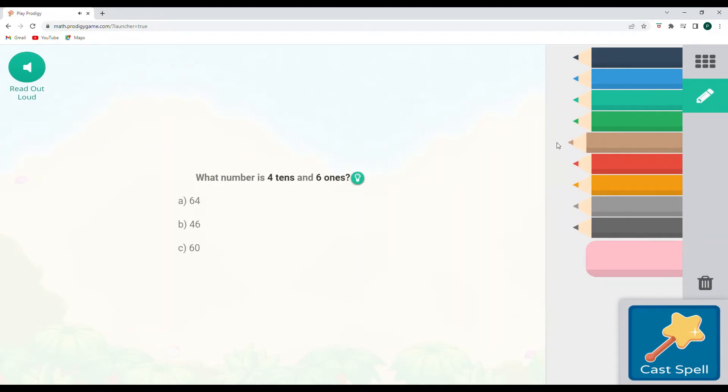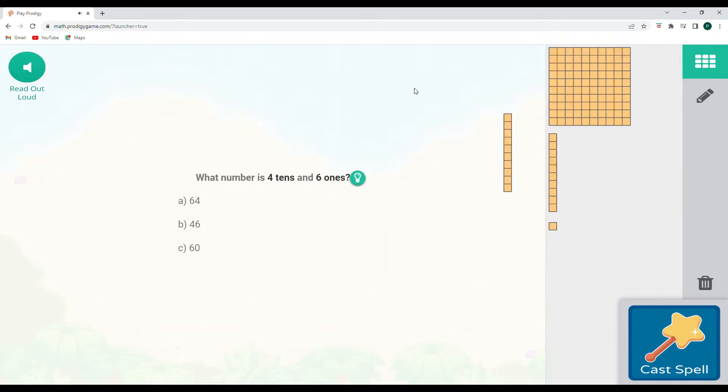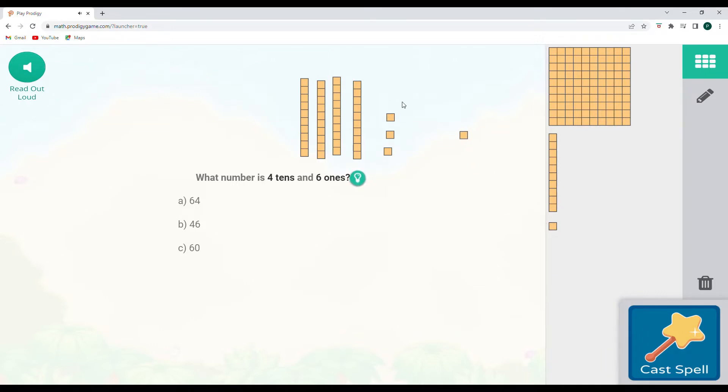This says what number is four tens and six ones. We can also think about it with base-10 blocks where there are four tens — one, two, three, four tens — and then six ones. So this would be 10, 20, 30, 40, 41, 42, 43, 44, 45, and 46.